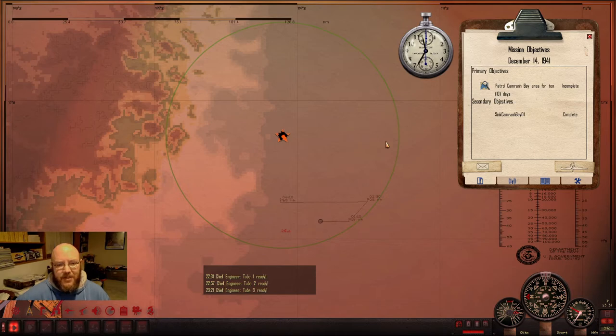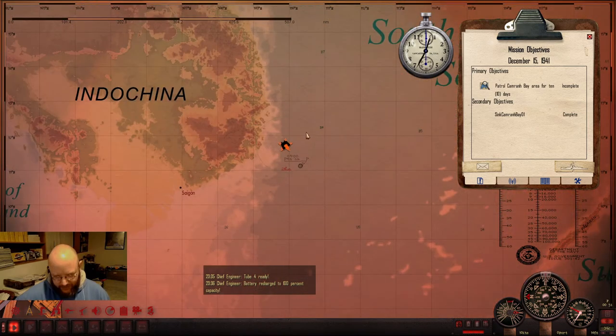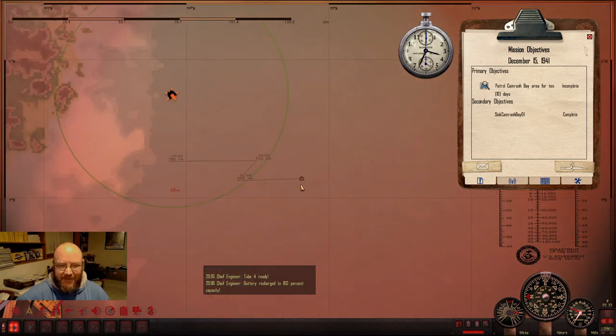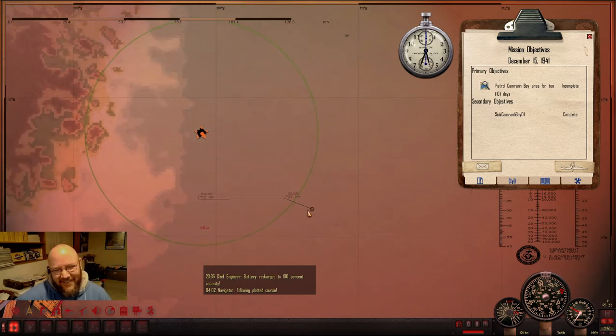Just to set you up in case you haven't caught the last two videos — we are the Swordfish, we left from Manila on the 8th, ordered to patrol off Cam Ranh Bay. We spotted a big convoy that was going to play with the British, but couldn't do anything because we had a pesky destroyer on us. Our patience was rewarded the next night with a task group out of Cam Ranh Bay and we managed to bag ourselves a heavy cruiser.